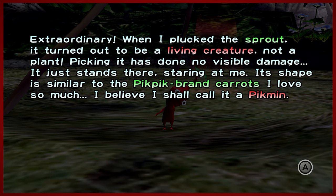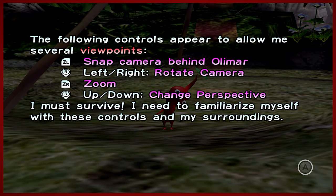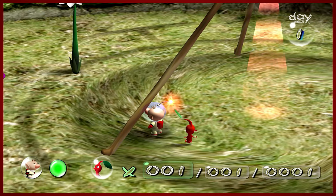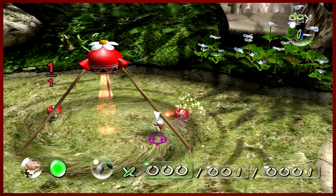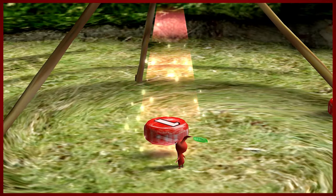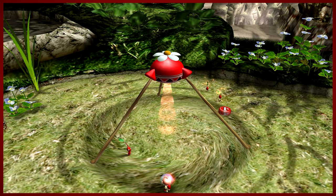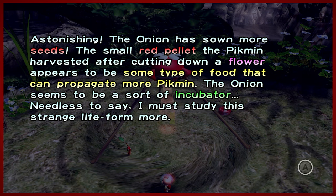When I plucked this sprout, it turned out to be a living creature, not a plant. Plucking it has done no visible damage. Its shape is similar to the Pikmin brand carrots that I love so much. I'll call it a Pikmin. This is where you get your first opportunity to learn about why Pikmin are called Pikmin. The Pik-Pik carrots that Captain Olimar loves on his home planet of Hocotate inspired him to name this creature the Pikmin. This game originally came out on the GameCube way back in the early 2000s. It's the first of three and it was a pretty niche title at the time, but it's since blossomed into a beloved cult classic.